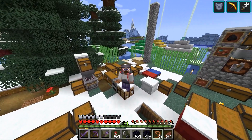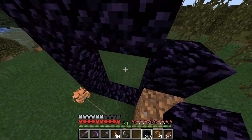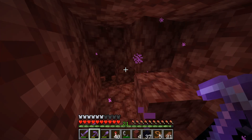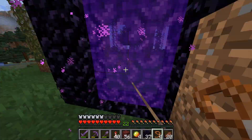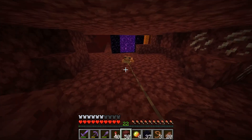Welcome back to a new episode of making a new advancement in Minecraft survival. I already have the three different frog types, so it is time to bring them into the Nether. They have to kill a magma cube so you get a frog light. You get the advancement when you have the three frog lights in your inventory, so every type of frog needs to kill a magma cube.